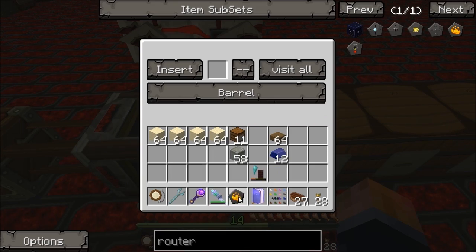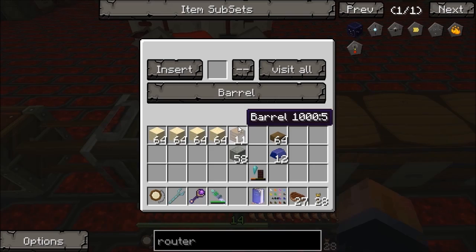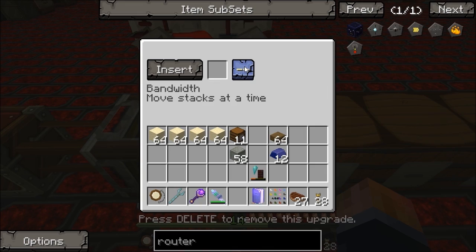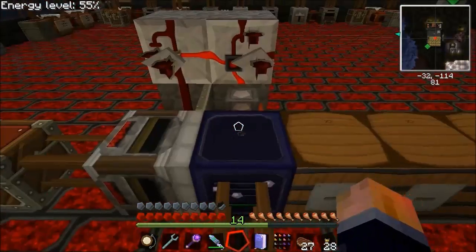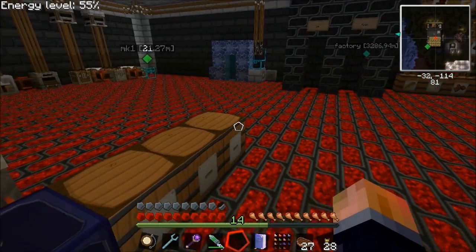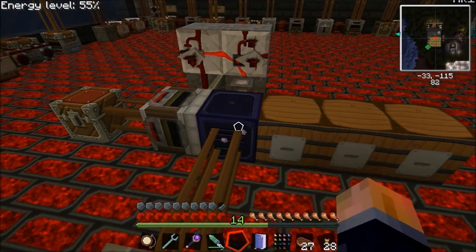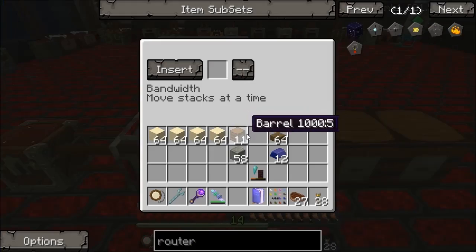The second upgrade we're going to need is the bandwidth upgrade. So now when things come into here, it'll move the full stack, so it'll immediately put stuff straight into those barrels. Depending on when I set this up, it may need the speed upgrade as well - I'm not 100% sure the speed one works. If it starts getting jammed up I'll put the speed one in and see if that makes a difference. So that's the actual router setup.